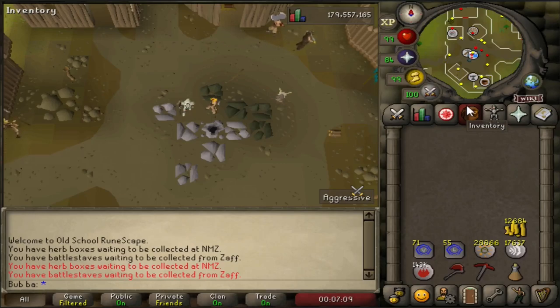Welcome to the very first Trailblazer video on this channel, hopefully the first of many. This video covers beginner ways to make money in our starting area of Misthalin and Karamja. These money makers are designed for very early game, within the first few hours of playing the new league, to help you get your first few 10k GP.